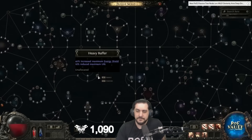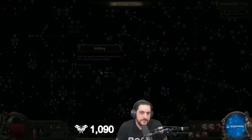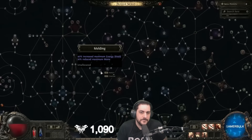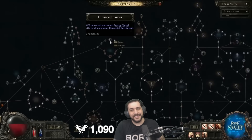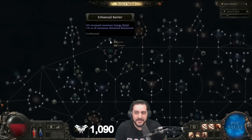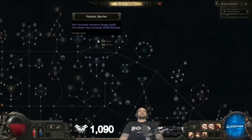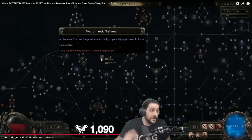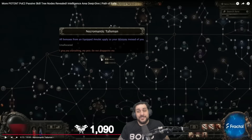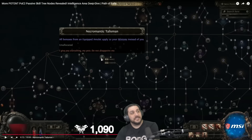Starting with Heavy Buffer — 40% increased max ES and 10% reduced maximum life. It's interesting to see a lot of the stronger nodes having trade-offs like this, almost like a keystone. There's also Melding, which is the same but with reduced mana instead of reduced life. Then there's Enhanced Barrier which doesn't provide nearly as much increased maximum energy shield but does grant very good elemental resistances — a solid notable. And check out Patient Barrier: 60% increased maximum energy shield. That is wild — if you can overcome the downside this is going to be insane value. Necromancer monks could use that where they don't do any recharge at all. One node gives 60% maximum energy shield — absolutely insane.